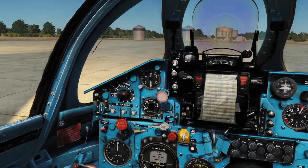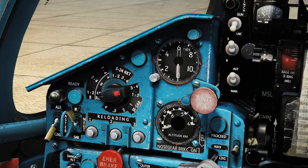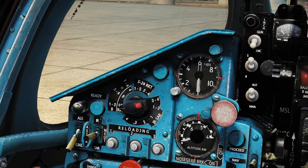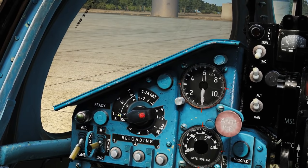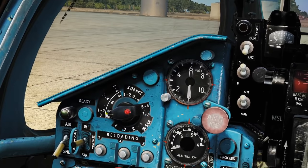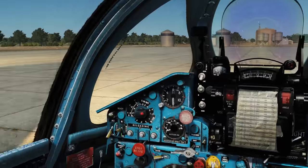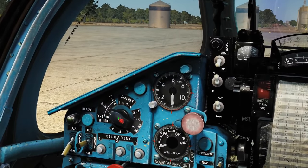Weapons panel left switch down to ground. Missile selector down to neutral. Here is the weapons pylon selector dial - these three options are all we care about. We can drop pylons 1 and 2 together, pylons 3 and 4 together, or all pylons 1 through 4 together. Pylons 1 and 2 are the inner pylons, pylons 3 and 4 are the outer pylons. First I want to drop my outer pylons - the FAB 250 - so I'm going to go to pylons 3 and 4.